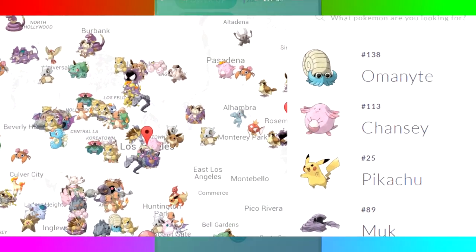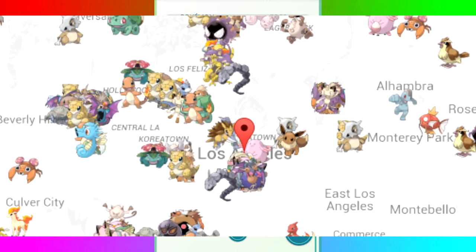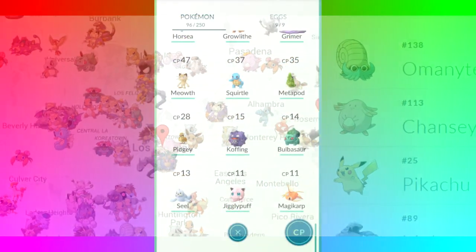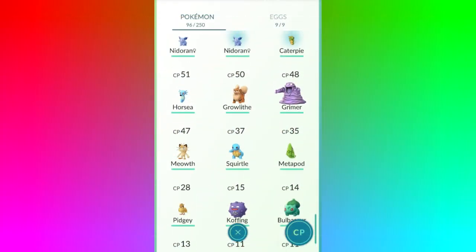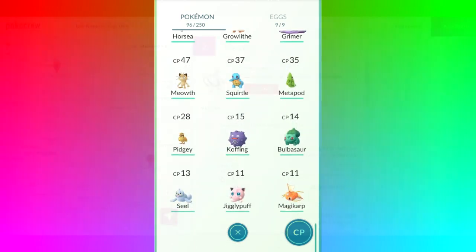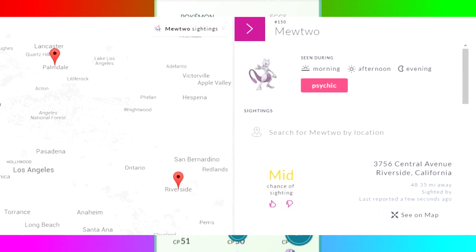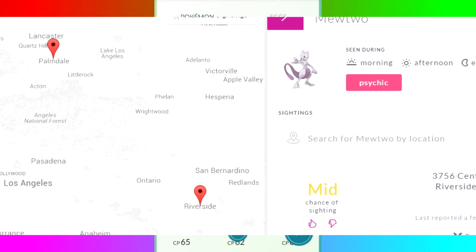Obviously where the game is mostly played there will be more reports, so if you live in an urban area you will most likely have more Pokemon visible on this website. As you can see in the second image — zoomed out of LA — you can see literally all the Pokemon spread across, where people have reported seeing them in a location. You can literally just go there and you should be able to find that Pokemon. I did a little example search of one of the legendaries, Mewtwo, just to see if it has actually been reported in the game.